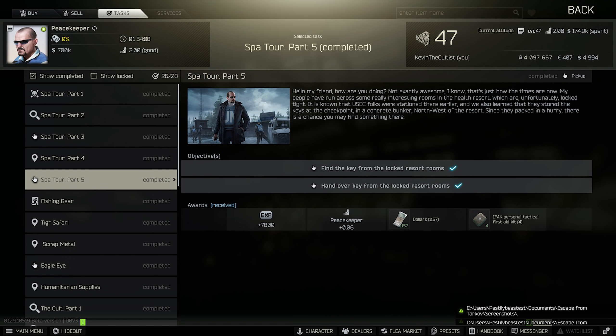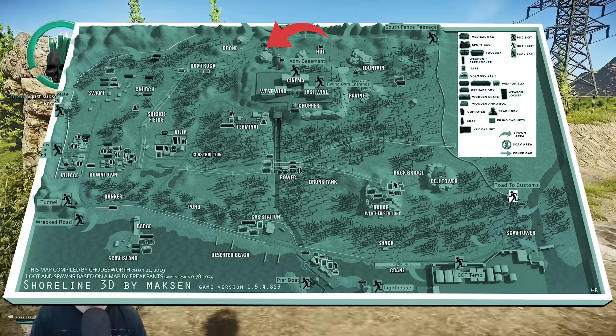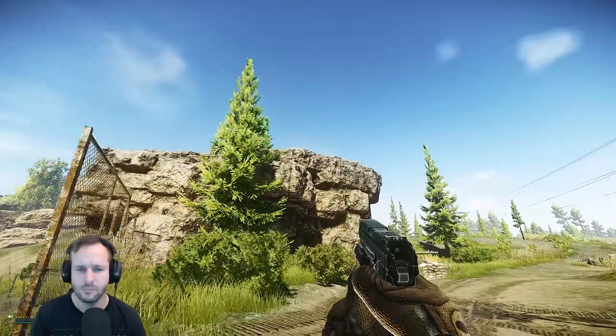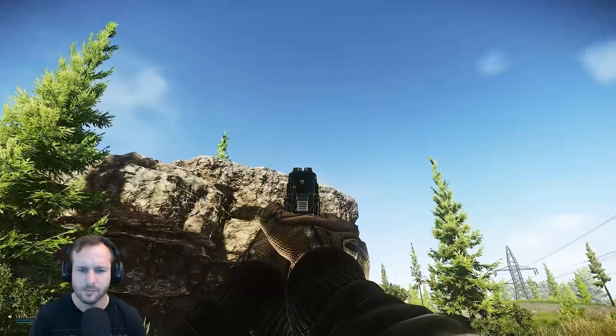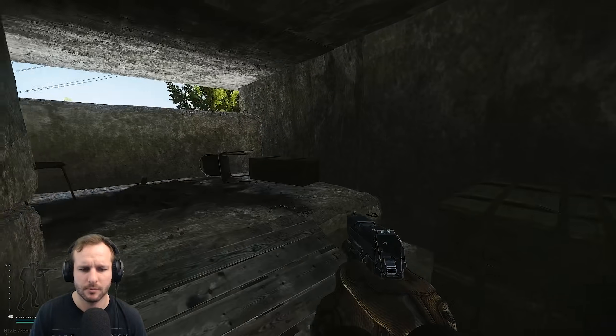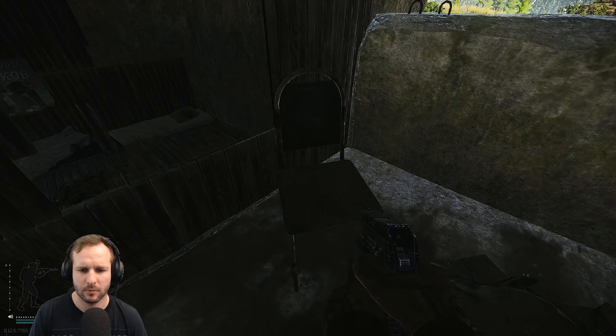Spa Tour Part Five: go to the bunker right next to the Rock Passage Extract on Shoreline — it's right next to that big sniper rock. Inside the bunker there'll be a seat and on top of that chair you'll find the key. It's only found when you're on this quest — the spawn chance is 100% while on this quest. Loot the key, survive and extract the raid, and hand it in.